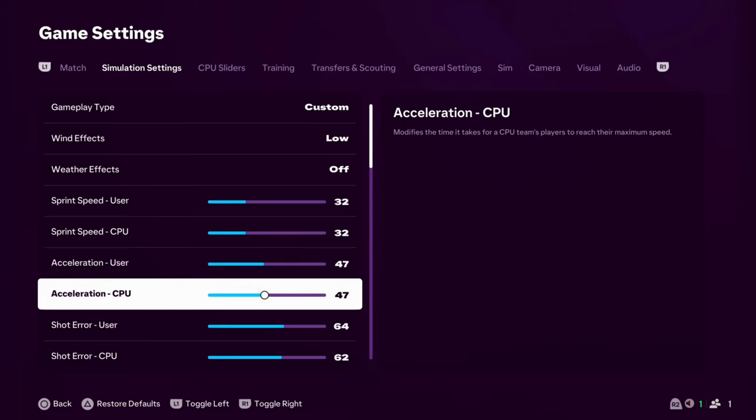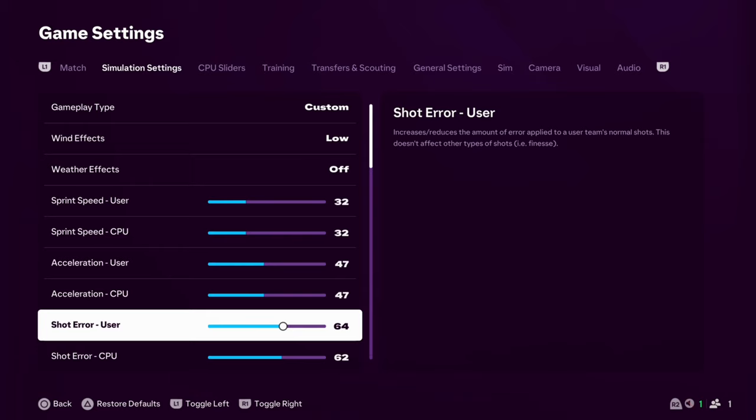Shot error — I've lowered this to 64, because I was finding it was a little bit harder to score. Not just because you can't bang shots from everywhere, but even finesse shots weren't settling where I wanted them to be. Even shots I was hitting straight down the middle were still a little bit wayward. So I've brought the shot error down, and I've done it for the CPU as well, because I was feeling that when they did get chances, my goalkeeper was playing unbelievably — it might just be because the keeper is in goal.